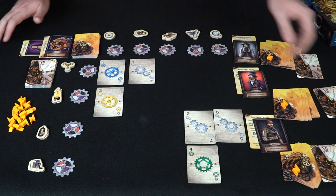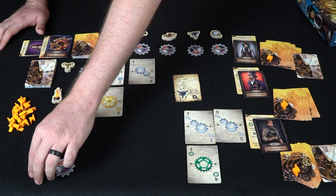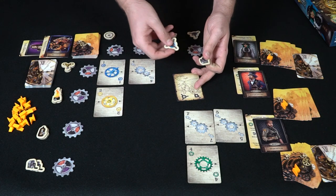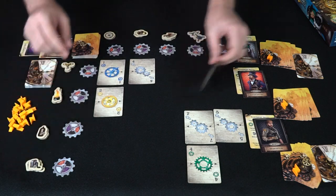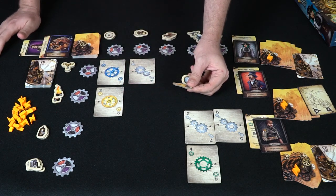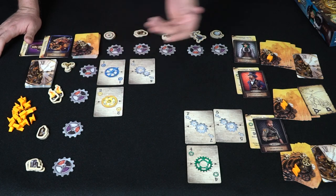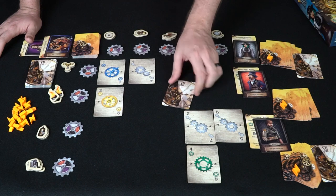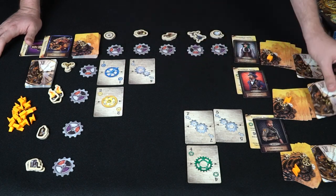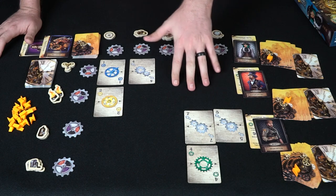At the end of each round, calculate all the areas you control, take the parts from those areas, then score your contraptions by placing parts on them. You can put one or two parts on a contraption, scoring either four or nine points depending on how many you place. If you don't complete a contraption, you can score spare parts individually for two points each. You keep your gear cards, sparks, and contraptions between rounds, but parts are always spent and don't carry over.